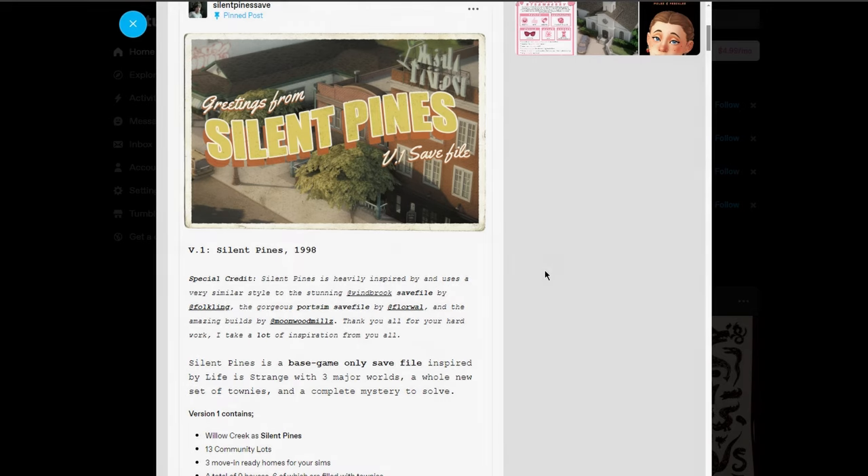This is the Tumblr for Silent Pines. Silent Pines is heavily inspired by and uses a very similar style to the stunning Windbrook save file by Folkling, and the gorgeous Port Sim save file by Floorwall, and the amazing builds by Moonwood Mills, which is an amazing creator — I love their builds too.